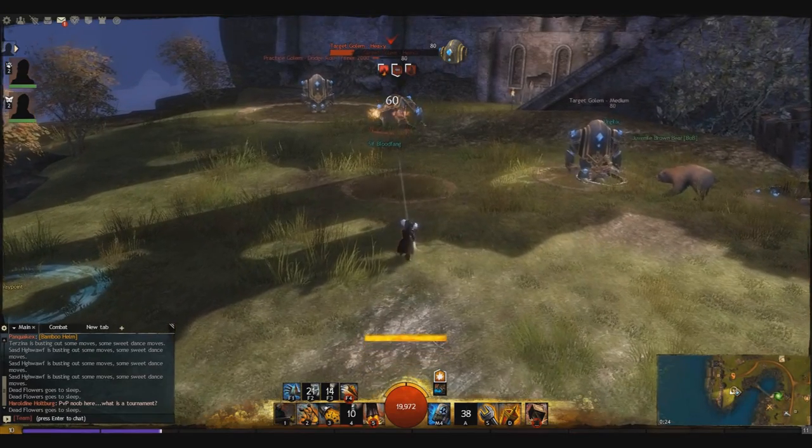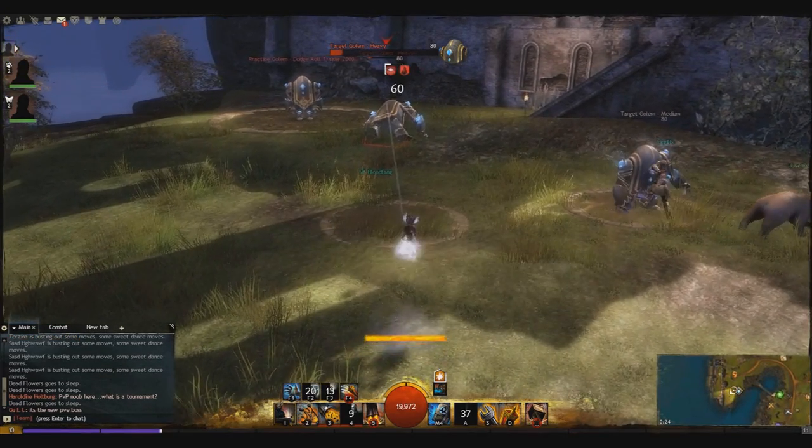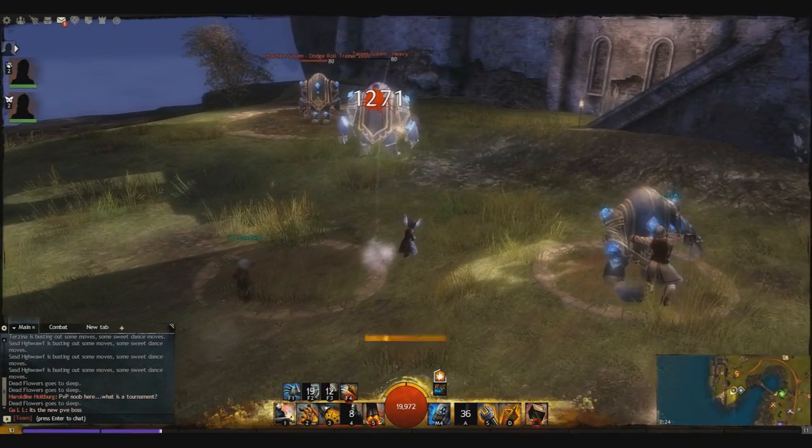That's why I use my overcharged shot, which is my ability 4 — it launches the foe back, and so do I.